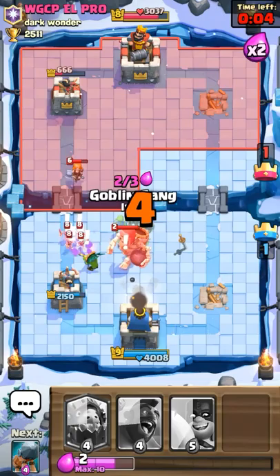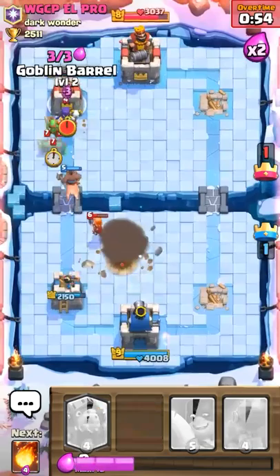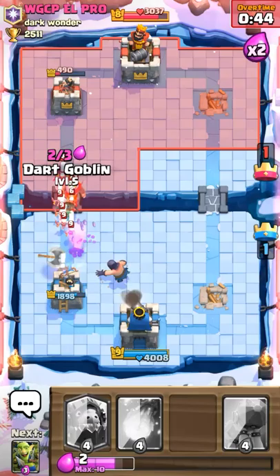Let's use this to take out Skeleton Army. Oh, and he's going to do that. Oh, 666 — kind of Illuminati.